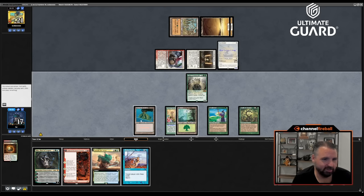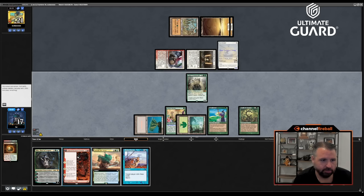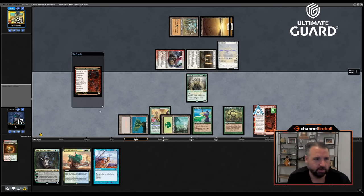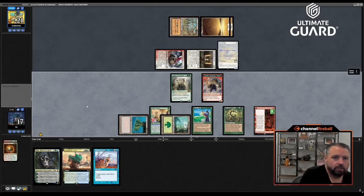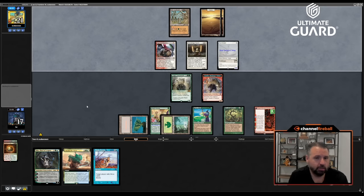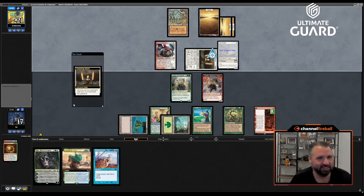Milled one and didn't hit Breach — funny. Fable or Oko? I think I'm going to play Fable here. The reason is it can get me to enough mana next turn to cast whatever I want. Also if I oath up Goldspan Dragon — oh, actually I can't oath up Goldspan because I know it's on the bottom and I haven't shuffled yet. Let's not do that. Oathing with Underworld Breach and no way to get it back is living on the wild side a little bit.